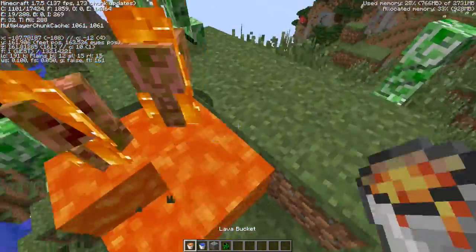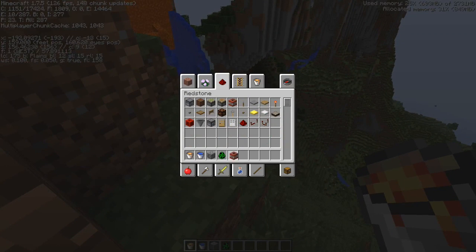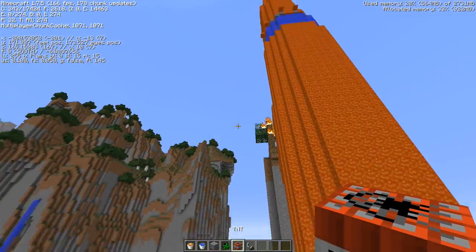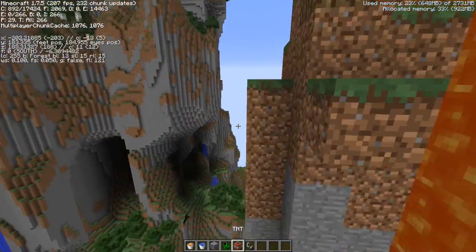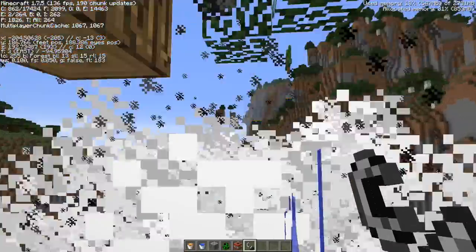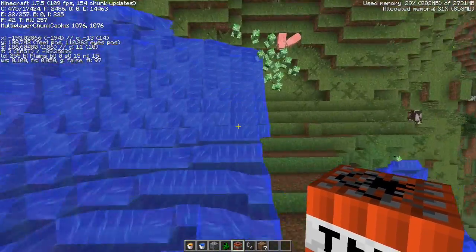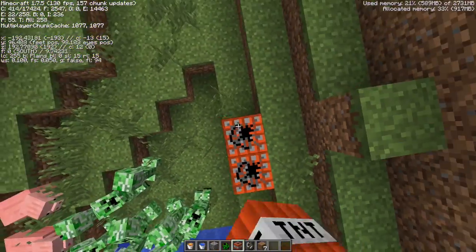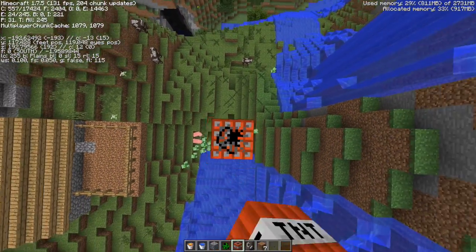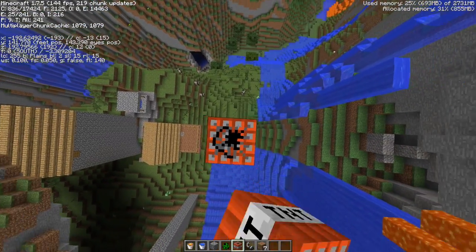Let's pour some lava all over the place. If you are looking at maybe getting an Alienware and you have the money, I think it is a really really good buy — I'm very satisfied with it. The one I have is about a thousand dollars — it's pretty awesome. Let's make a TNT tower. Chunks are still loading — I'm extremely satisfied with this machine.